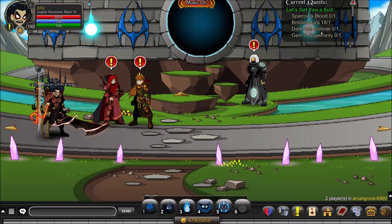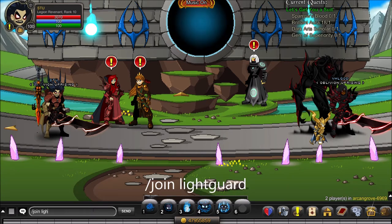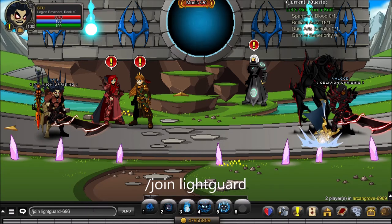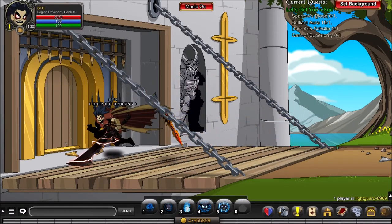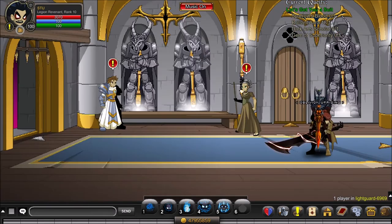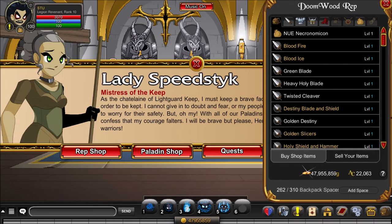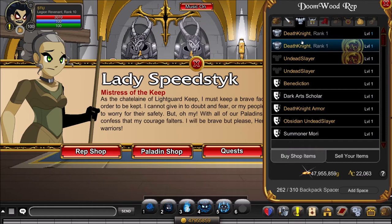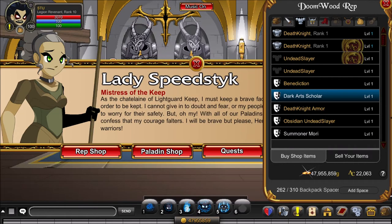Next thing we need is Dark Arts Scholar, which is an armor from slash join Lightguard Keep. Once you're here, it's in the Doomwood rep shop. You need Rank 3 Doomwood, which you probably already have, and it costs 20,000 gold — super easy.